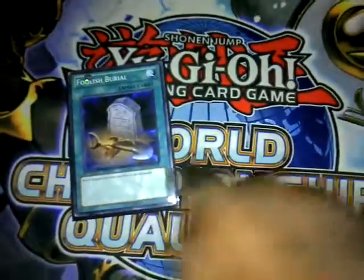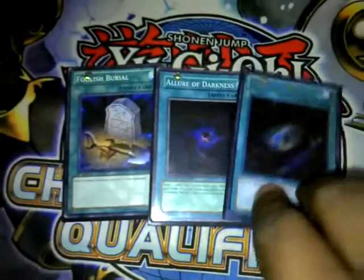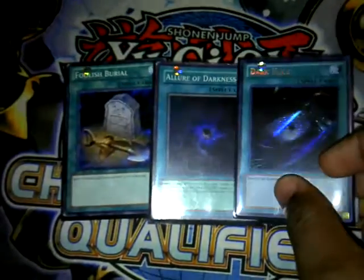Next, the one-offs: Foolish Burial, which is like your second Hornet; Allure of Darkness to speed up the deck; and Dark Hole to remove monsters and get them off the field.